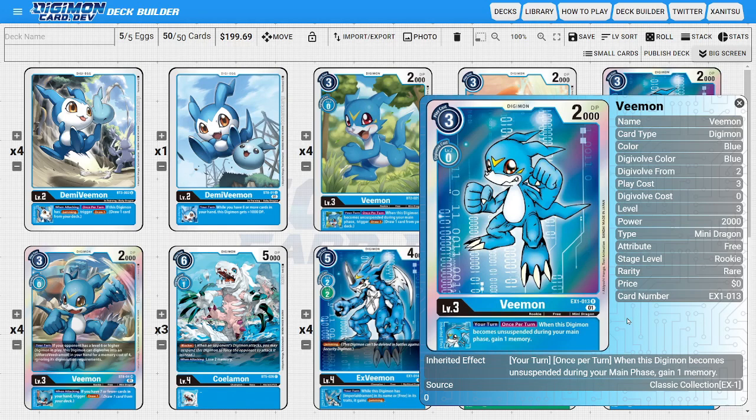Next, I'm going to be running four copies of V-Mon — the Classic Collection version. This V-Mon is doing something very similar to the BT-02 V-Mon, where it has a nice inheritable ability during your turn, once per turn. When this Digimon becomes unsuspended during your main phase, then we get to gain one memory. So instead of drawing a card, we're gaining memory, which could make our plays more efficient and help us set up various other lines of play.